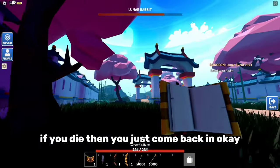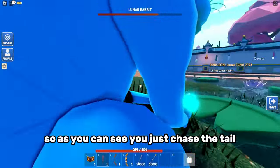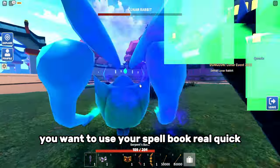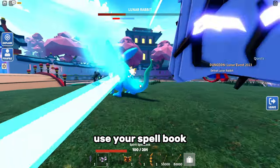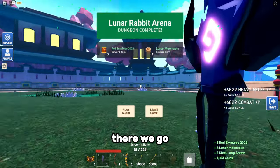If you die, you just come back in. Chase the tail, and when it jumps you run away. When it hits you back, use your spell book real quick and then go back in. Remember: when it jumps, run away, use your spell book, and when you respawn go for the bow — and that's how you do it.